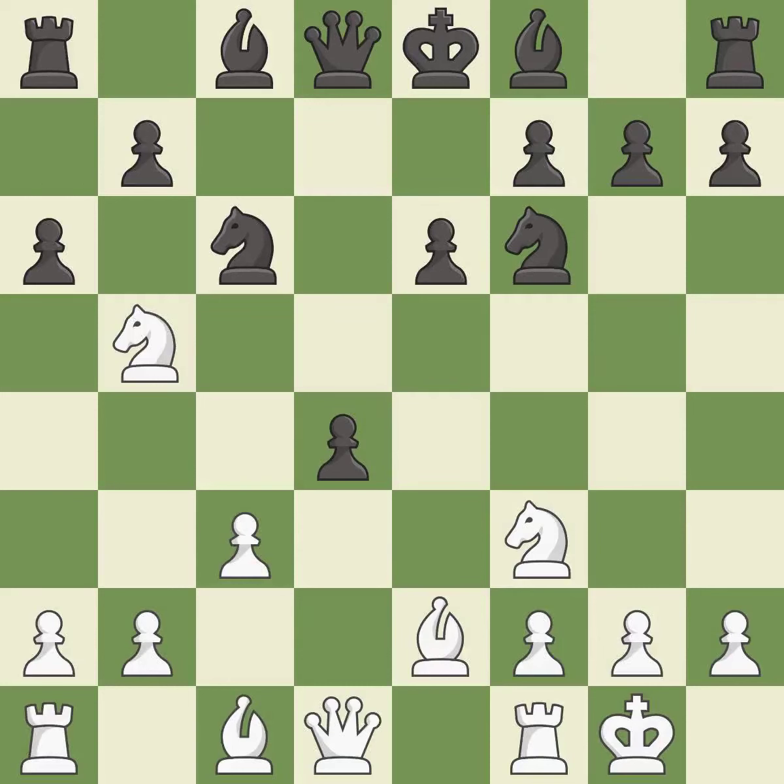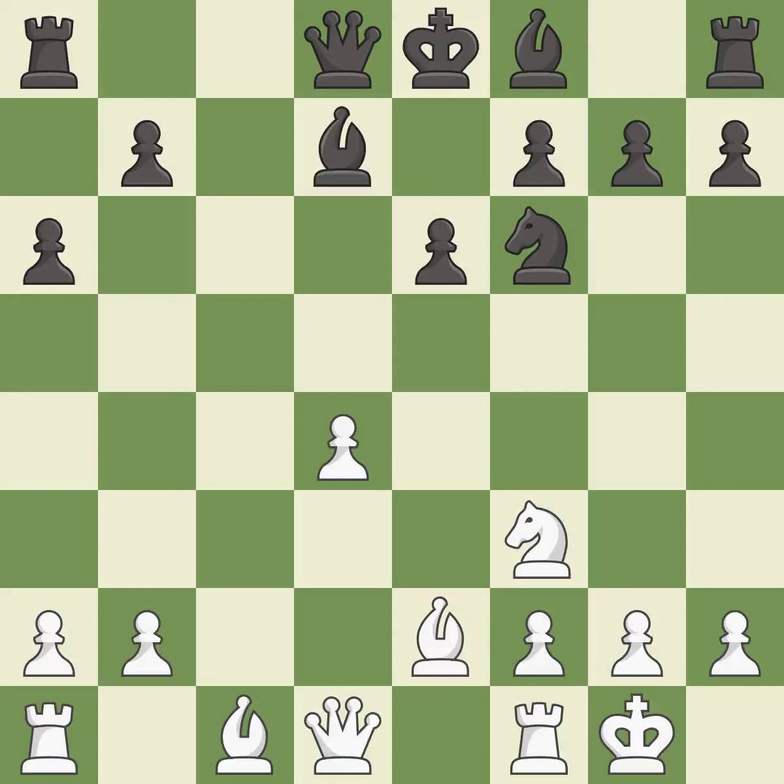This lets the opponent capture a pawn to win material — it is an inaccuracy. This captures a vulnerable pawn. Takes back. This overlooks a better way to recapture a piece — it is an inaccuracy. This activates a bishop by developing it off of its starting square — it is excellent.